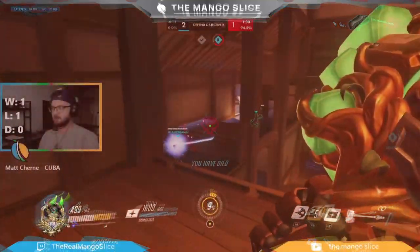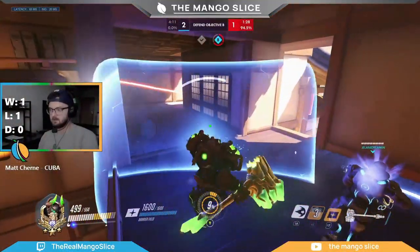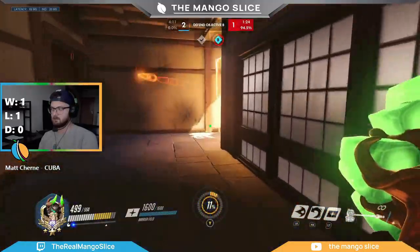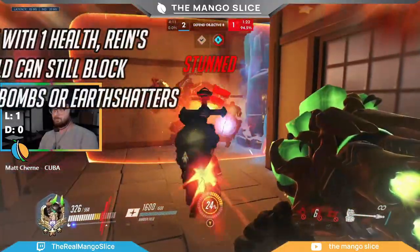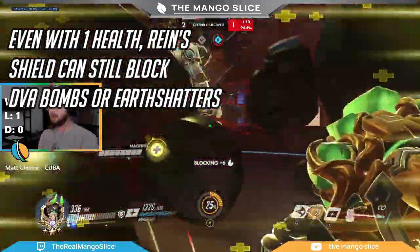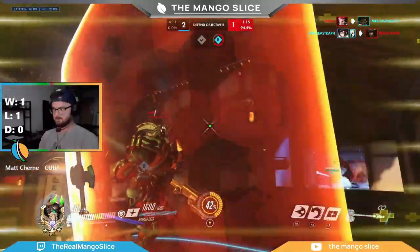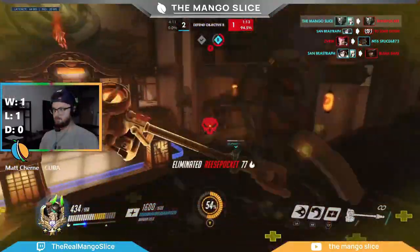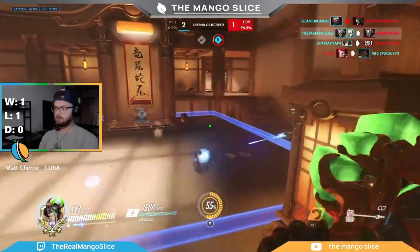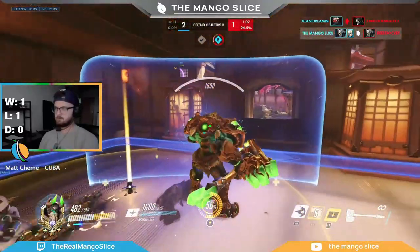A couple of last shield tidbits: even if Reinhardt's shield is at 1 health, it can still block 1 instance of damage — mainly useful for blocking a D.Va ult or a Reinhardt shatter. You can also angle your shield upwards to block shots from a Pharah or an enemy on high ground, or even a McCree trying to throw his flashbang above your shield, though you won't find yourself doing this very often.